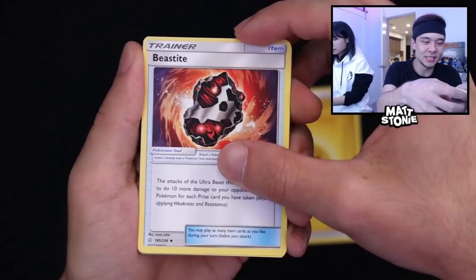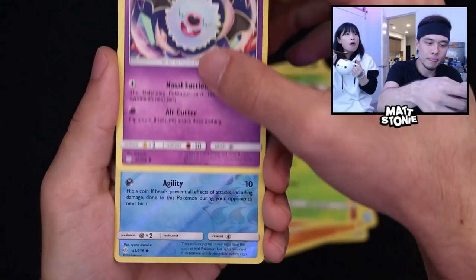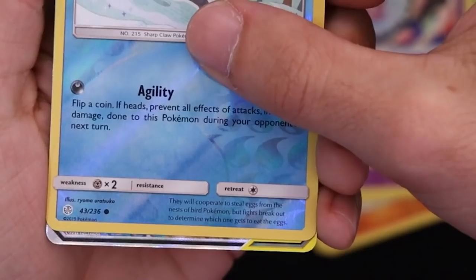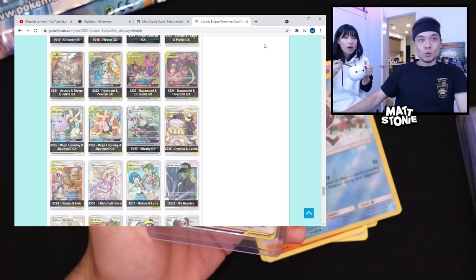Lilipup, Jolteon, Koffing, Drilbur, Swirlix, Surskit. That's not a full art, is it? No, that's not a full art. I think you are wrong about that. Oh my god!